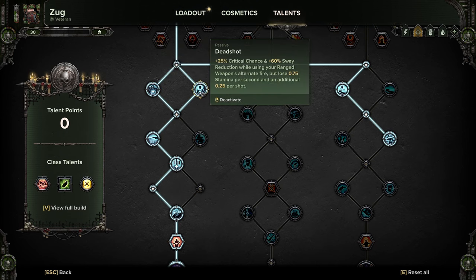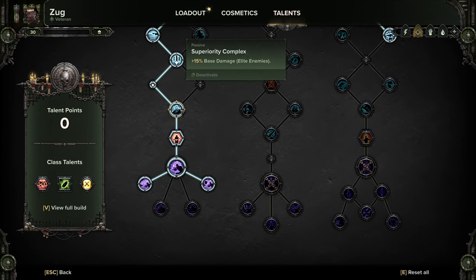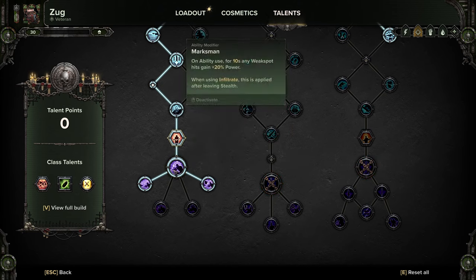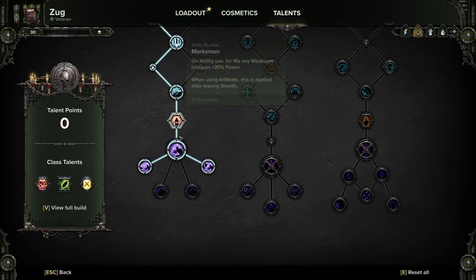Precision Strikes into Deadshot — you can drop Deadshot if you want but it's pretty useful. Down to Shock Trooper: it's not great but it helps out, and if you're not using a las weapon you can swap it for Determined. Into Always Prepared, down into Superiority Complex, then Marksman's Focus — grabbing the two side talents for increased rending and toughness replenishment on each stack. I'm not a massive fan of Marksman's Focus; I don't think it's been implemented well and I wouldn't be surprised if it sees another redesign in the next month or two.